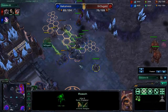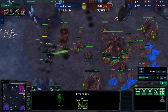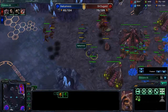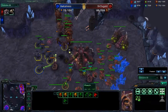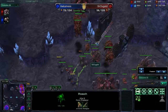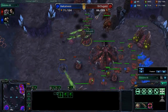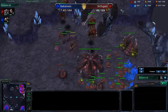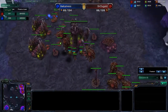Looks like Occamness has definitely got the upper hand in this battle. Of course, he's not controlling his army very well — he's got some roaches in the back not doing anything. We've got eight more Hydralisks and five roaches coming out for Sir Duggald. Occamness controls his Mutalisks and avoids the spore crawler — a very excellent maneuver. However, he has stopped producing anything at home during this attack because he's way too focused, and his money is just building up like a madman.